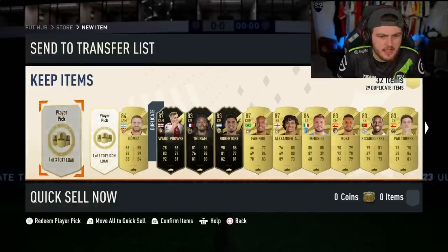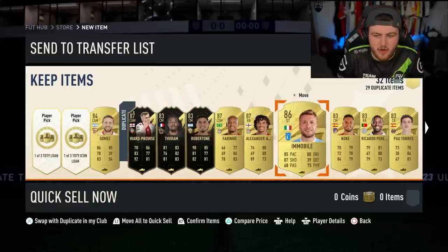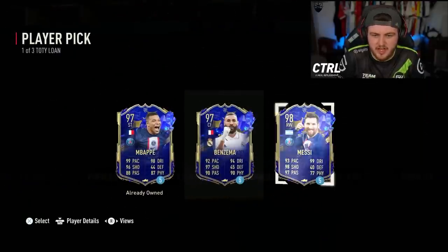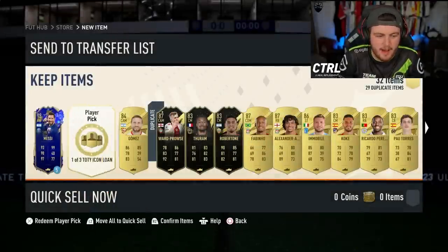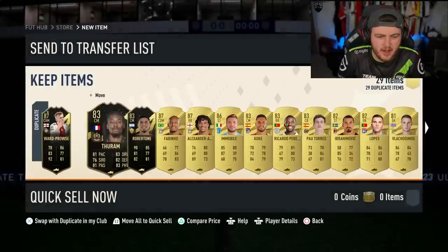We're going to get our Jimmy Ward-Prowse to start with - 87 rated in-form - as well as two more in-forms: 87 Benio, 87 Alexander-Arnold and 86 Immobile. Let's see who our loans are going to be. I might as well take Messi because I've already got Mbappe. And then our Team of the Year loan icon - I'm going to take Perlo. I already have Vinic in the club, so I'm going to take Perlo there.